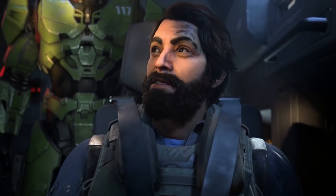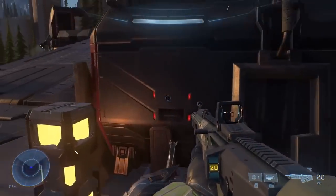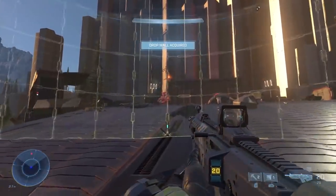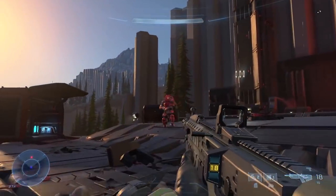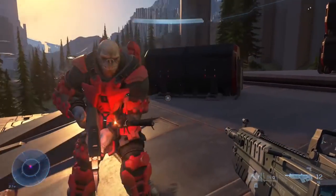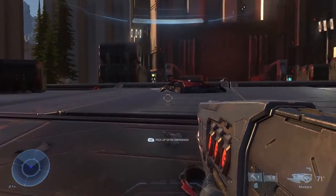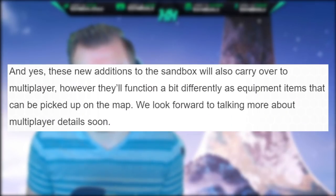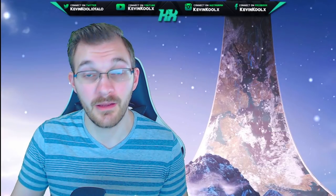Watching the campaign reveal, we do recognize there is the grapple shot and the drop wall that was showcased, bringing back equipment from Halo 3, which some people are excited about. I'm kind of iffy on it — I didn't really enjoy equipment too much in classic Halo 3, but we'll see how it plays out. A really important distinguishing point they made is that these new sandbox additions will also carry over to multiplayer, but they will function differently as equipment items that can be picked up on the map. They said, 'We will look forward to talking about this on the multiplayer details soon.'